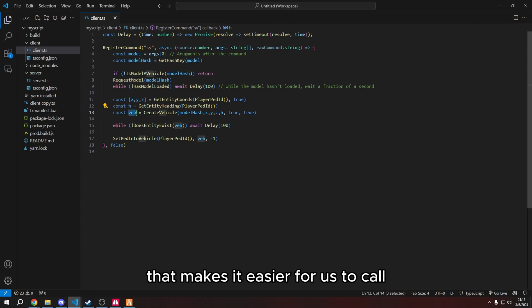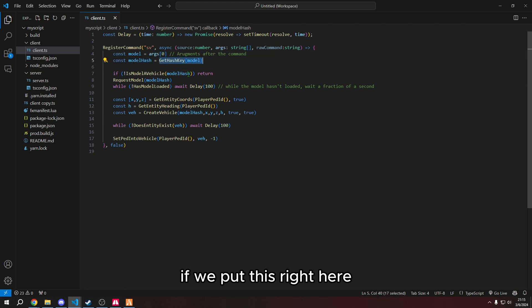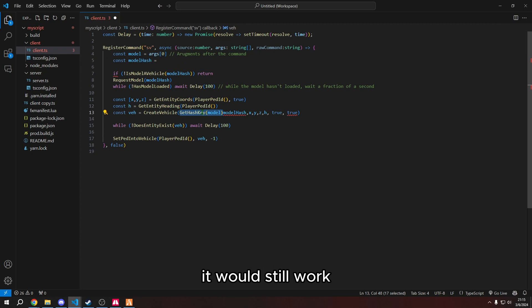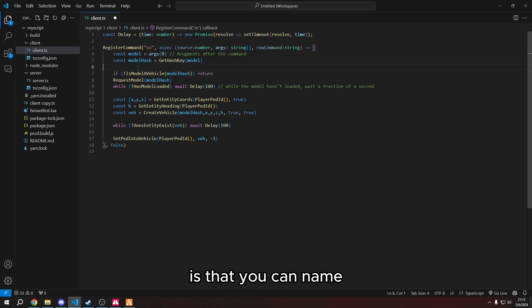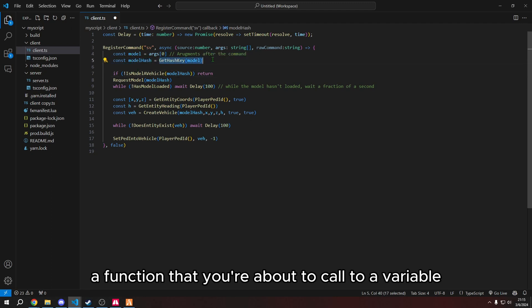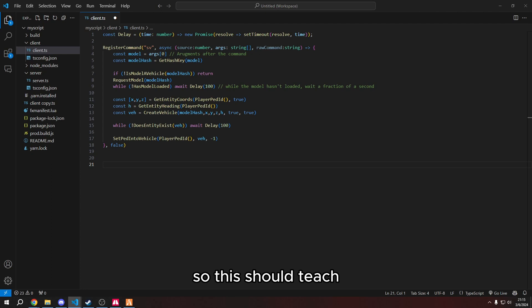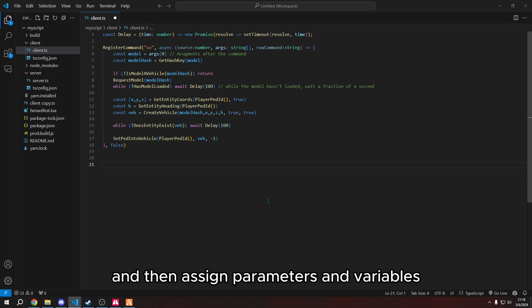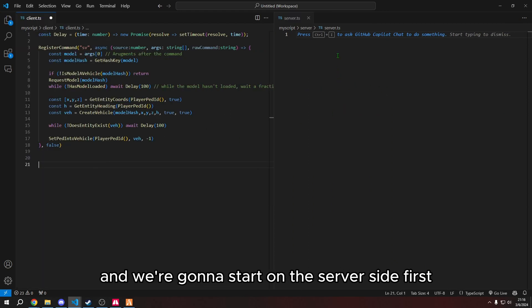All the rest are just variables that define everything, making it easier for us to call. That way we don't have to type out getHashKey — if we put this right here it would still work, but we just don't want to type that out. What's amazing about variables is you can name a function you're about to call to a variable so you can call it easier. What we're going to do is make a basic command that all players can run to greet players. This should teach how to make your own events and assign parameters and variables. This is going to use both the client and server side.